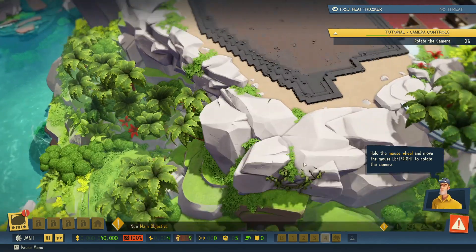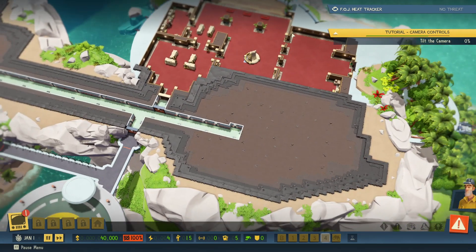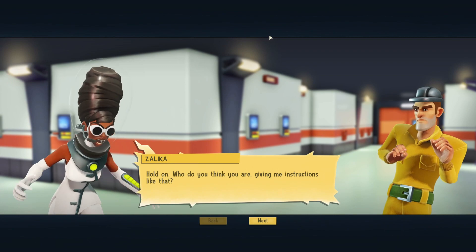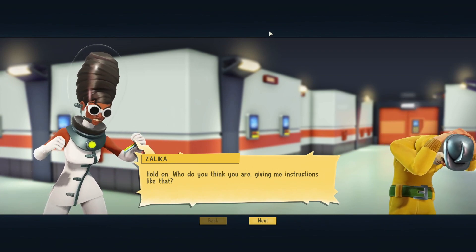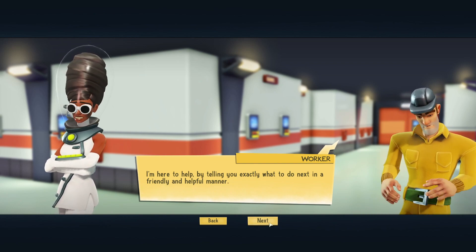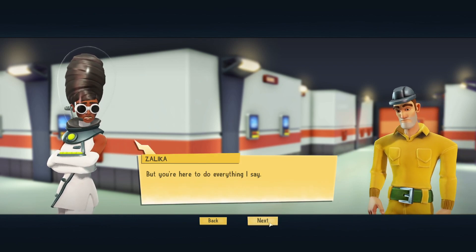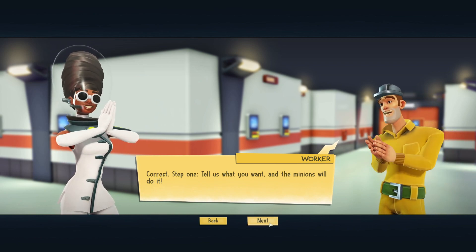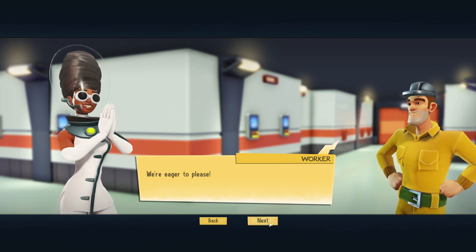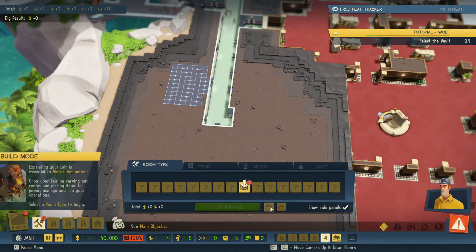Hold the mouse wheel and move the mouse left or right to rotate the camera. You can use the zoom controls to zoom in and out, and the tilt controls to tilt your camera. Hold on, who do you think you are giving me instructions like that? I'm here to help by telling you exactly what to do next in a friendly and helpful manner, but you're here to do everything I say. We're eager to please — and also eager to live. Please stop looking at me like that.